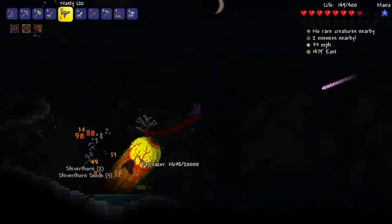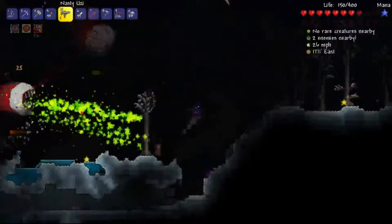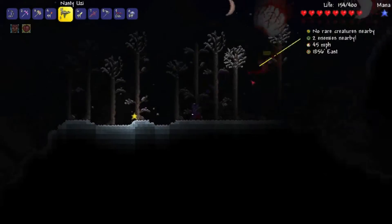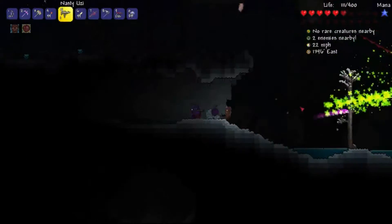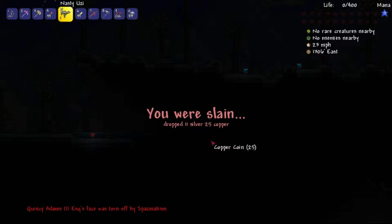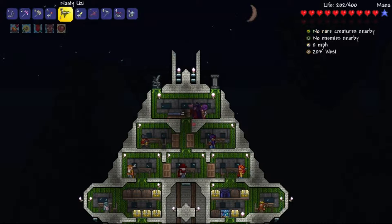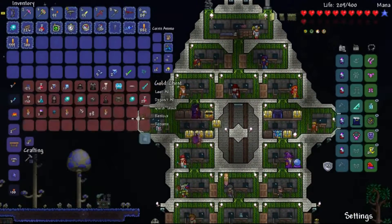This is not a good spot. Maybe I should have actually prepared. We need to kill Spasmatism. What I'm going to do is turn around, because it's good to do that in this fight. You want to keep jumping up and down so that Spasmatism has trouble charging at you directly. I didn't expect to win that, because I didn't even have an arena set up. That's hard mode for you.